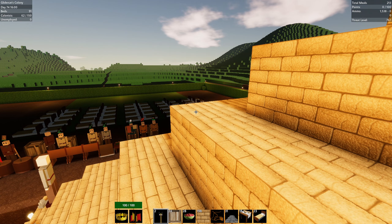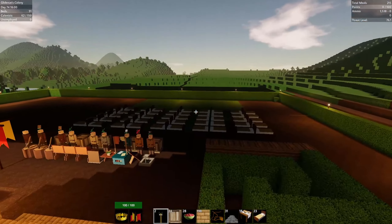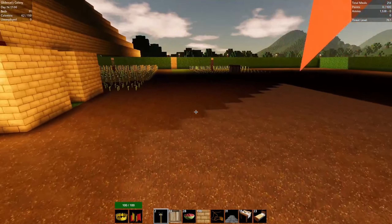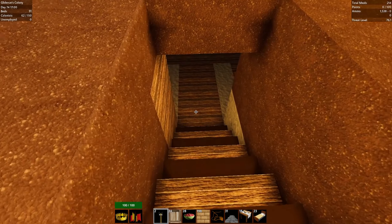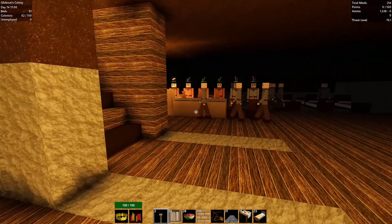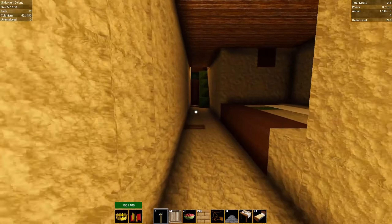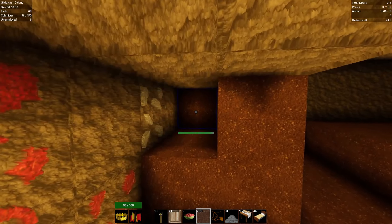Hey everybody, this is Glidercat and it's time to play. We are back in Colony Survival. Last episode we had the major flood — that was difficult. In the last video I linked a YouTube video I had used last season to push back the water, but this season I actually did it the old-fashioned way.